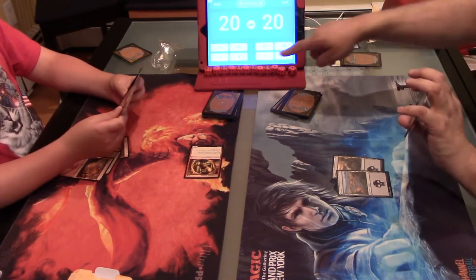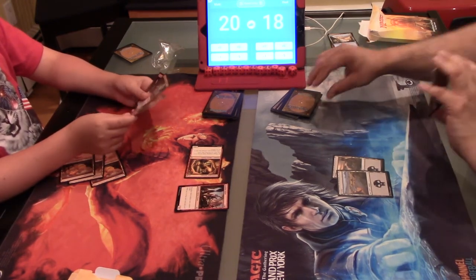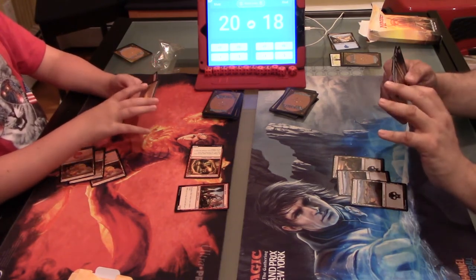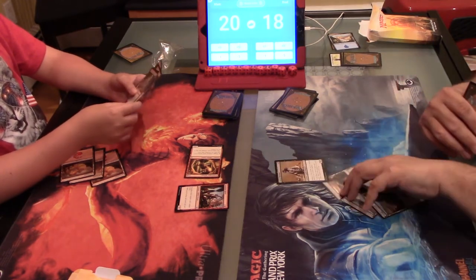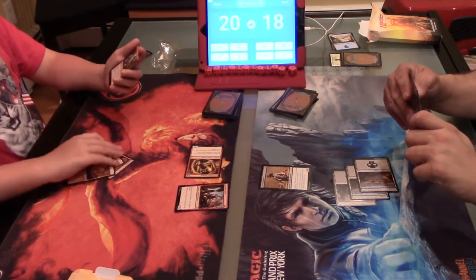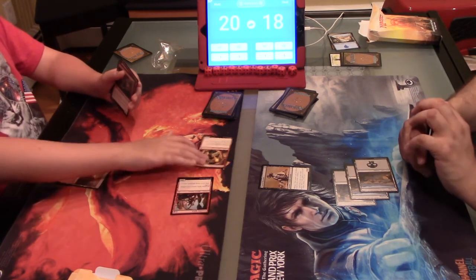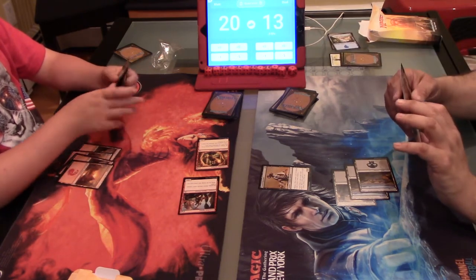Two. I'll take two. It is a 3/3 and it has to attack each combat. My turn. So it's going to attack on your combat too. I'll play the Cursed Minotaur — he's a 3/2 with menace, so you can only be blocked by two or more creatures. I'll pass. You take five? I'll take five. I'm at thirteen.